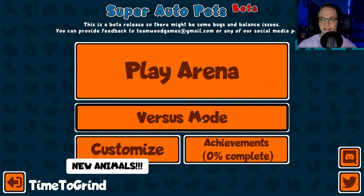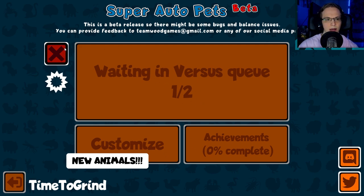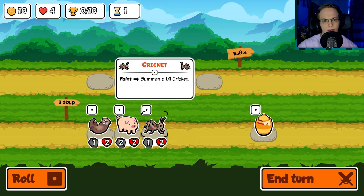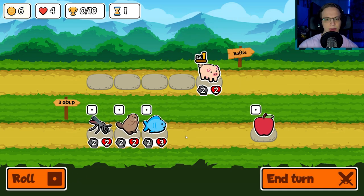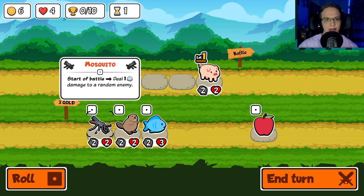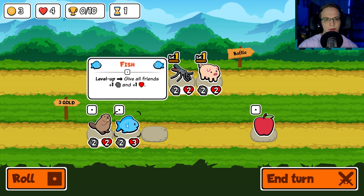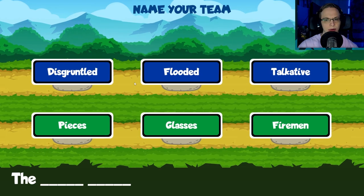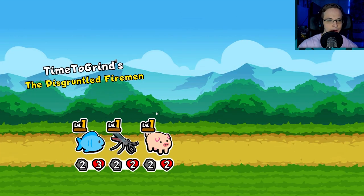Let's try out what this versus mode is. Try joining a public game — I don't really know how this works. It might potentially not have enough players because this is supposed to be a real-time thing. It doesn't seem like that's going to work. So we'll try another arena run. We have the cricket — we'll get a pig so we can sell it. We're going to mosquito here. We'll do a fish — level up, help buff people. Nothing crazy here — just a bunch of 2-2s dealing one damage. We're going to be the Disgruntled Firemen. I like the little name shenanigan thing.